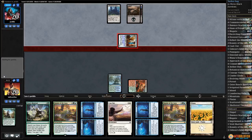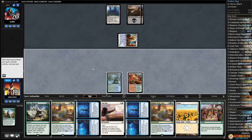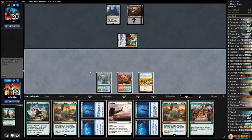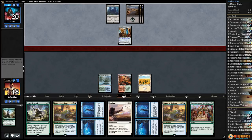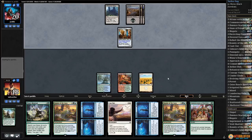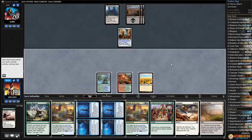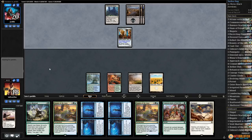Opponent gets in for two, hits us down to 18 and passes. Ooh, there's a Fog. Alright, play the Plains, pass the turn. This actually works out pretty well — we get to cycle Cast Out, possibly untap and Bounty at a fairly high life total, then we're off to the races. But I must have a handful of Liliana's Masteries. Cycle Cast Out — not a land. Evolving Wilds. Play Evolving Wilds, pass the turn. Now it's gonna be about getting to this Fumigate.